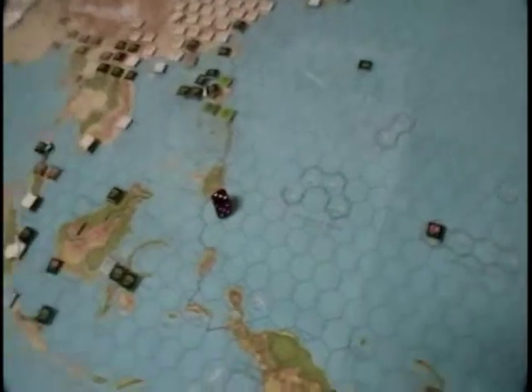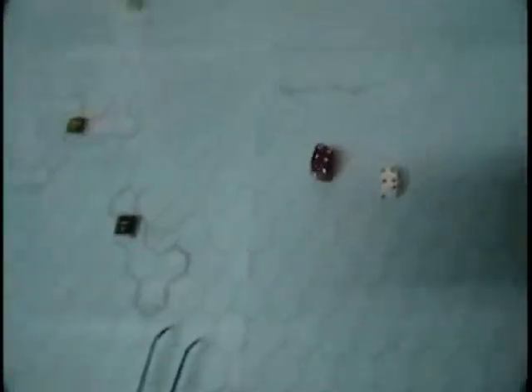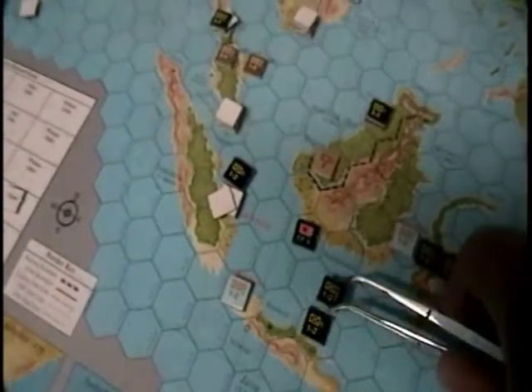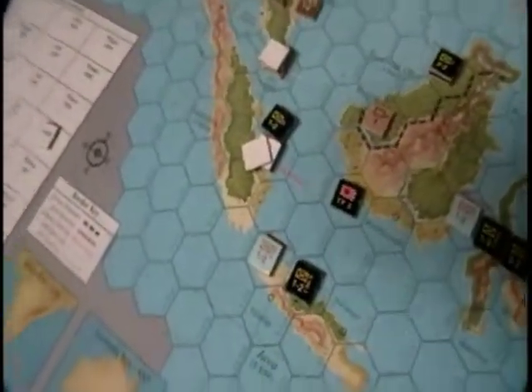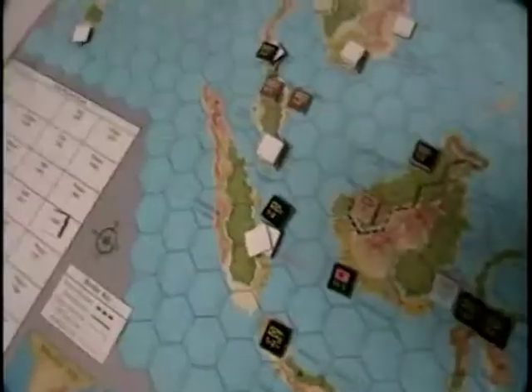This doesn't get the double because they have the minus one for allied unpreparedness, so it's two-to-one odds. And a four — at two-to-one that's a counter-attack one-to-one. Four counter-attack one-to-one is an exchange. We lose a Dutch unit. We lose one Japanese unit and we take Java. Let's conduct this one — you have a one, doubled to two, you get another one for the beach.